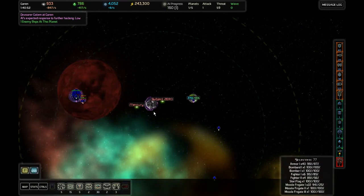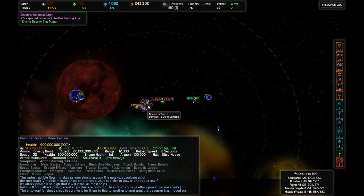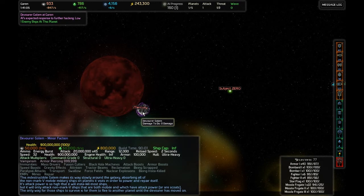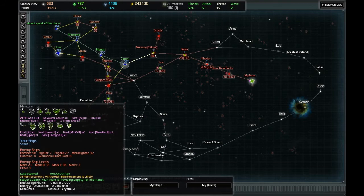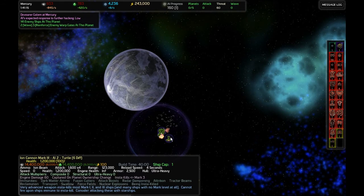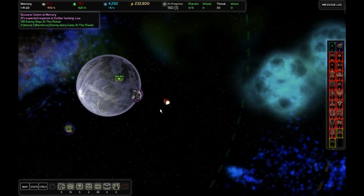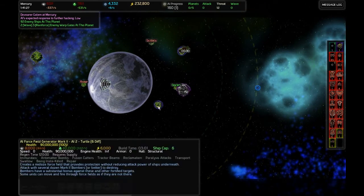Devourer Golem just came through — everyone back away. I don't know how many ships we just lost but it would have been a few. Now it's just going to go to Mercury. That was going the way I wanted to go as well — but with a Mark III Ion Cannon, maybe it's a bad idea to charge in like that. I was thinking this would be the perfect time to attack, but not with a Mark III Ion Cannon, because that's going to destroy literally every type of ship I have.